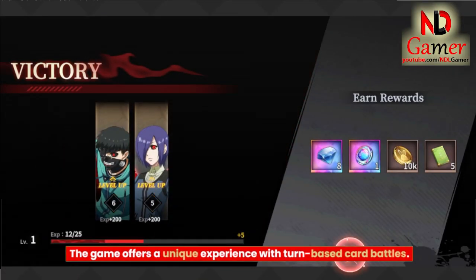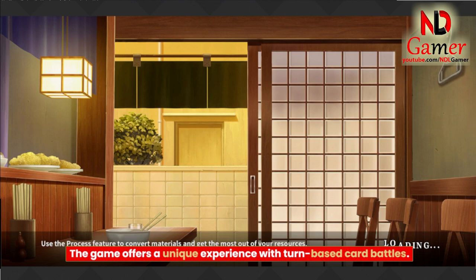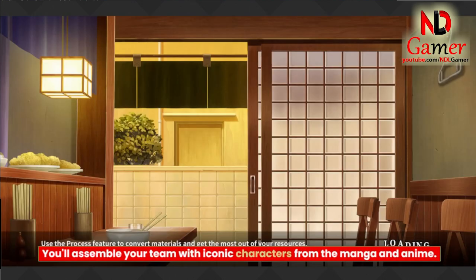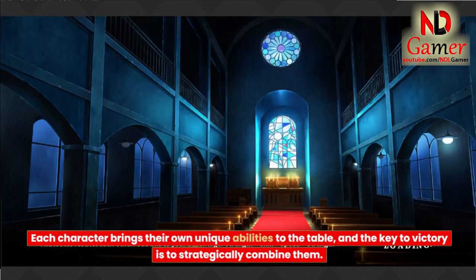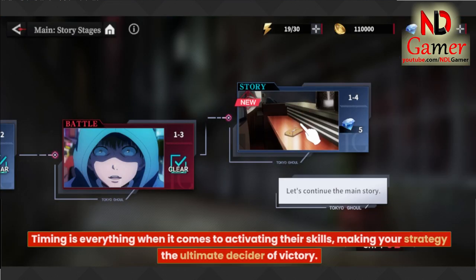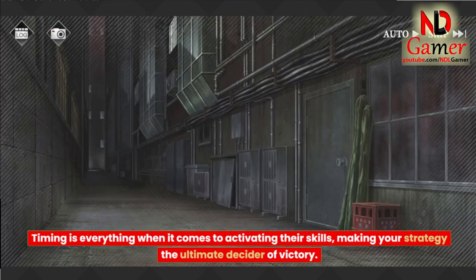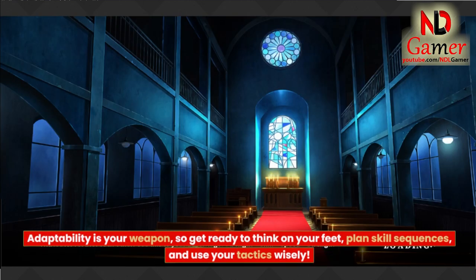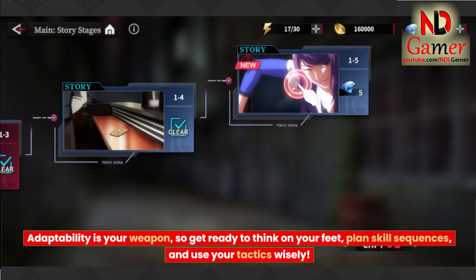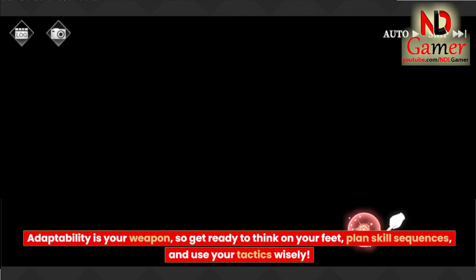The game offers a unique experience with turn-based card battles. You'll assemble your team with iconic characters from the manga and anime. Each character brings their own unique abilities to the table, and the key to victory is to strategically combine them. Timing is everything when it comes to activating their skills, making your strategy the ultimate decider of victory. Adaptability is your weapon — get ready to think on your feet, plan skill sequences, and use your tactics wisely.